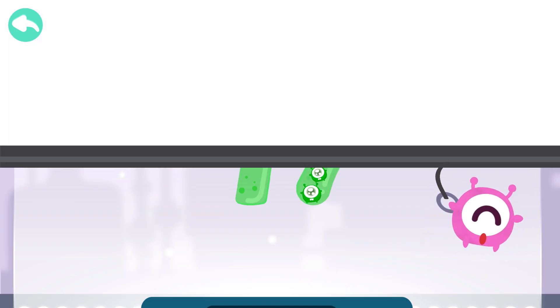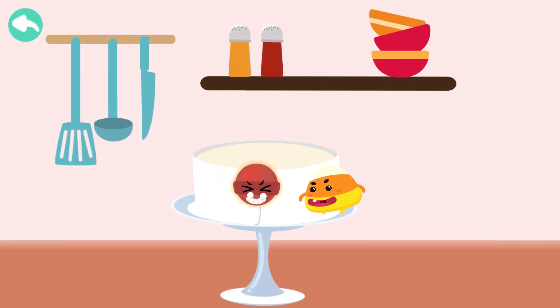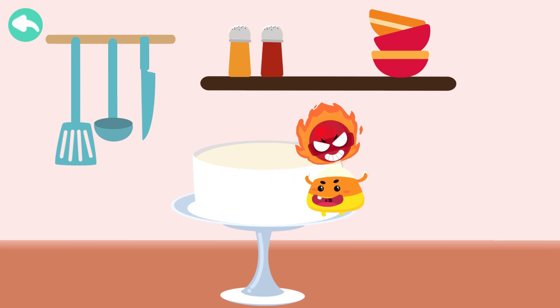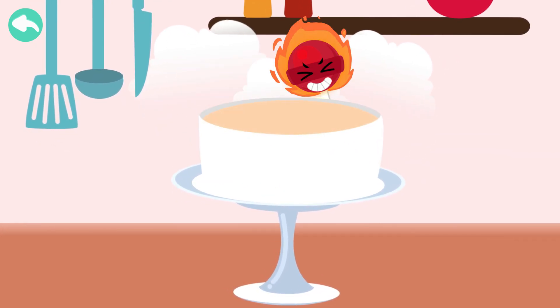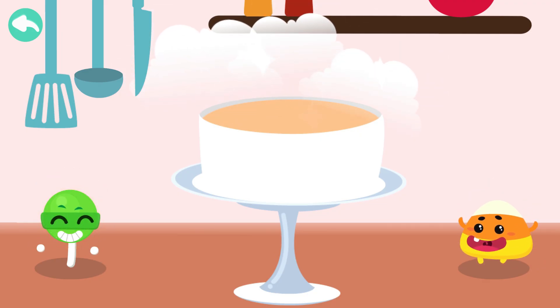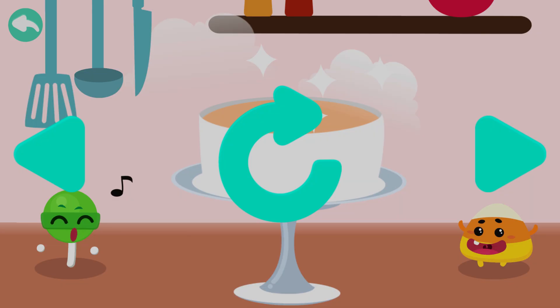Ha ha ha ha ha! Ha ha ha hee hee! Cob carries burning Poppy and they run seventeen times around the moon and they avoid the pooling around the cake to bake it.